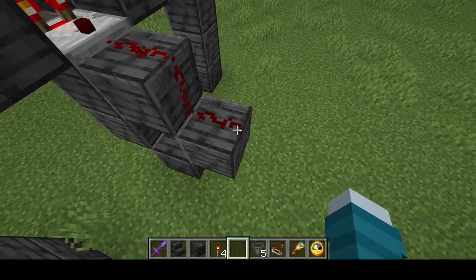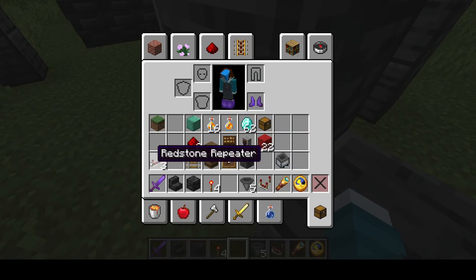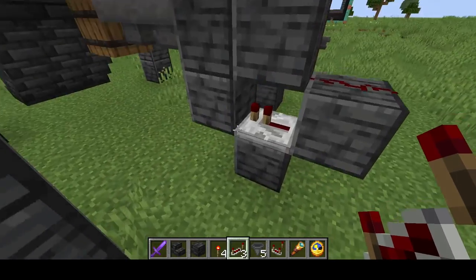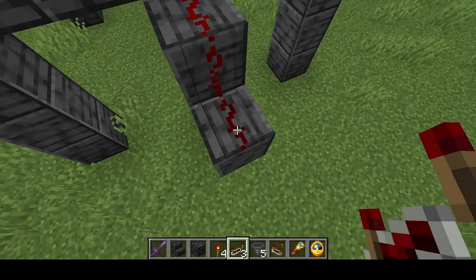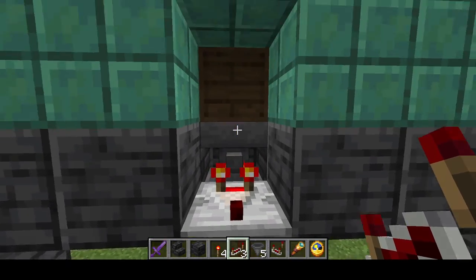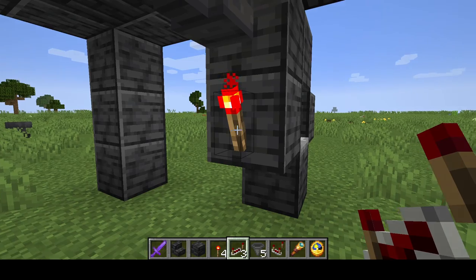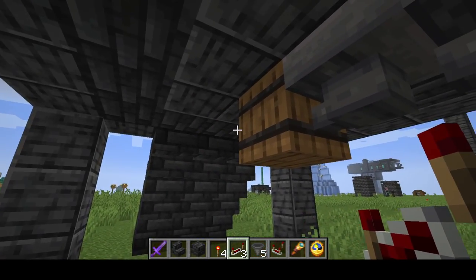I almost forgot — you also need one repeater facing this way with no ticks on it, just leave it as is. That helps carry the signal. Now when one item goes through the filter, it triggers this, which goes through here, which turns off this redstone long enough for one item to pass through that hopper and end up in the barrel.